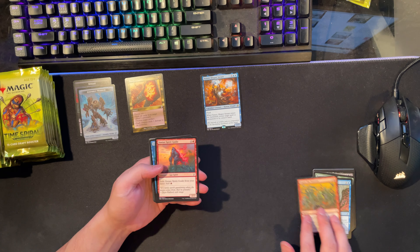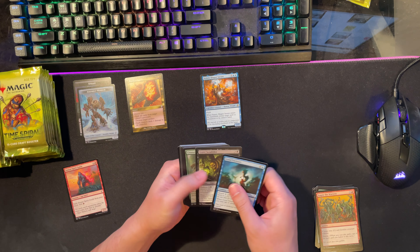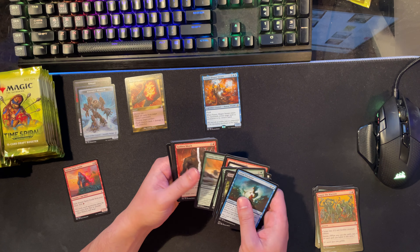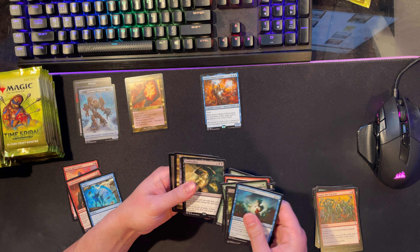I see something shining in the back - Simian Spirit Guide. That's kind of cool - we'll put it in its own little pile. You know, it got banned. Sudden Shock, that's a staple. Delay, that's a staple. Tomb Stalker - nice.